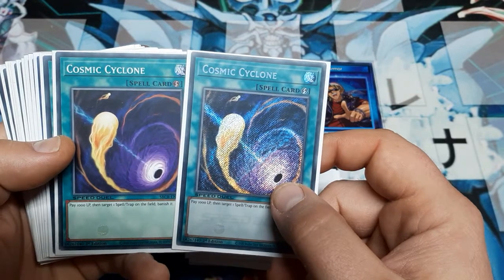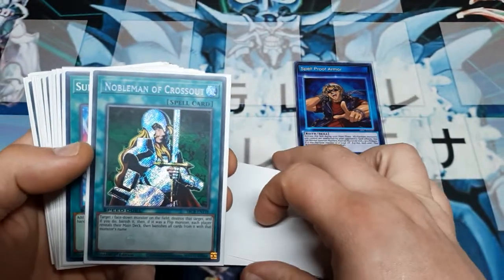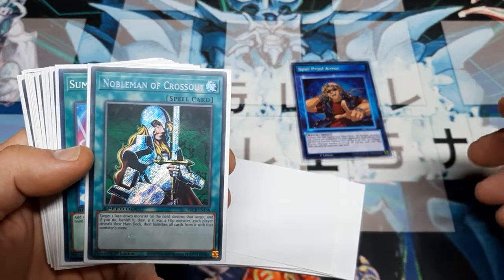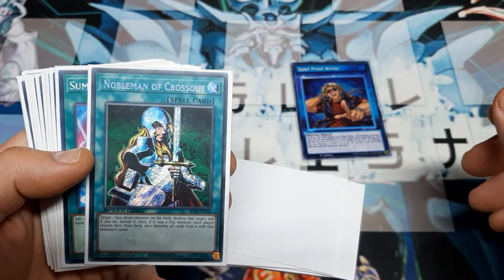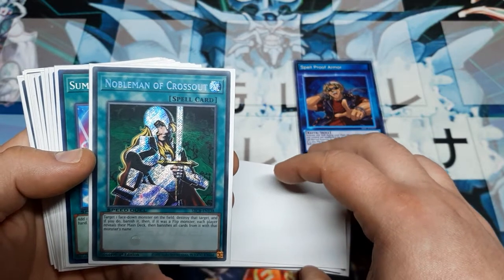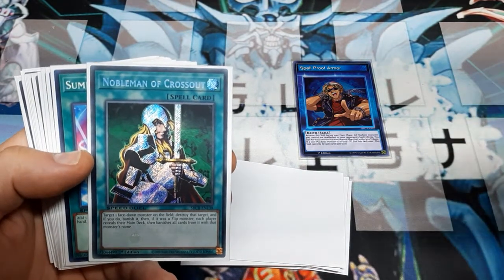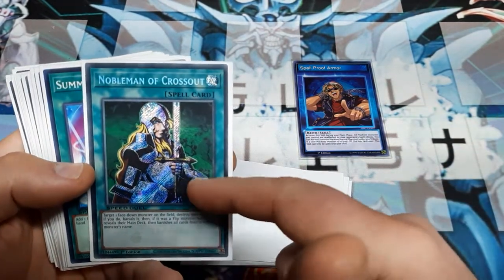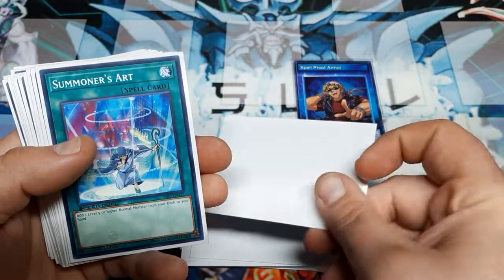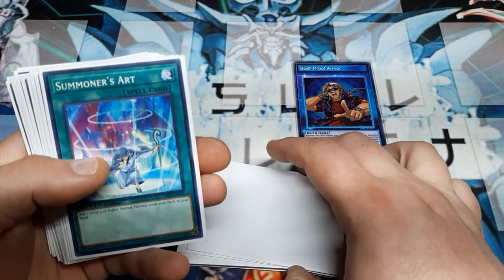Cosmic Cyclones: just a little spot removal for the back row. Pay the thousand, target a spell or trap, banish it. Nobleman of Crossout: target a face-down monster on the field, destroy the target, banish it. If it was a flip effect monster, each player reveals their main deck, then banish all cards from it with that name. Not super common, but there are still players out there with effects like Man-Eater Bug or Vindictive Magician. It's also one of the easiest cards to tech out if your opponent doesn't go to defense mode at all.